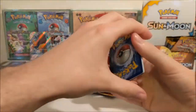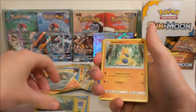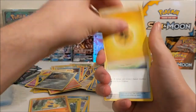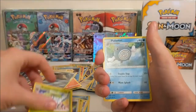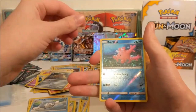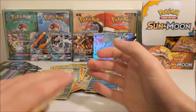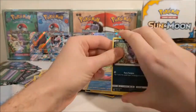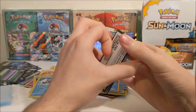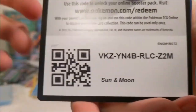Alright we have got a Shellder, Yungoos, Paras, Kadabra, Makuhita, Lightning Energy, a Jangmo-o Donut, Steenee, Poliwhirl, Corsola Reverse and a Crabominable. There's a card trick - and that one you can have too. Let me know what you get, best of luck with the Sun and Moon code.